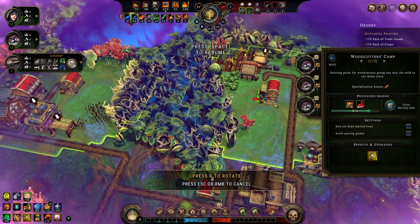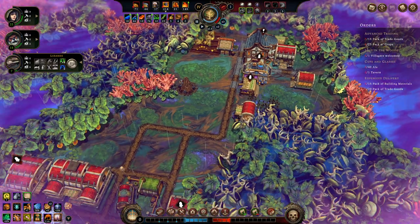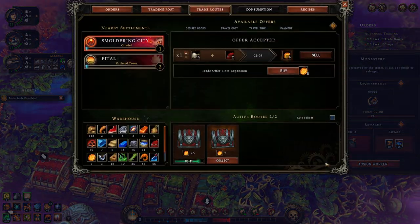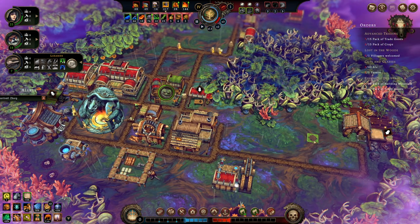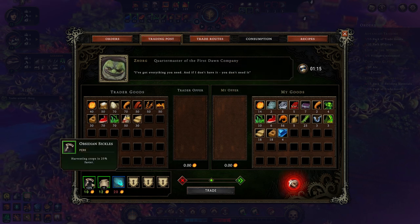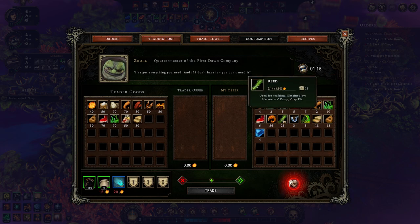Woodcutter's camp should move again — you should start helping to clear out this nonsense, although also avoid opening any glades if you can. One trade route completes, giving us back 7. Another send back out though. Zhorg! Welcome to our town! I have 14 Amber. You have Obsidian Sigles for harvesting crops 25% faster — I do like that, and I will take that.